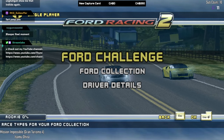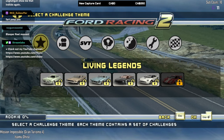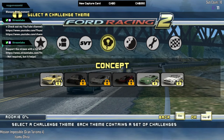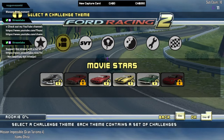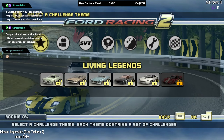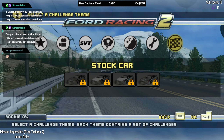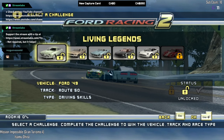Ford Challenge allows you to collect vehicles, tracks, and race types for your Ford Collection. When a vehicle is challenged, you collect that vehicle, that track, and that race type. So we've got a whole bunch of vehicles we can go and attain here — some require unlocking through other events but most are relatively available. I'm basically going to go from left to right, which means we'll start with Living Legends, then Movie Stars, SVT Concept, Off-Road, Custom, and finally Stock Car. Kicking off with Living Legends!